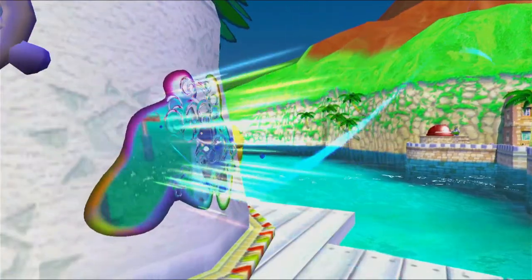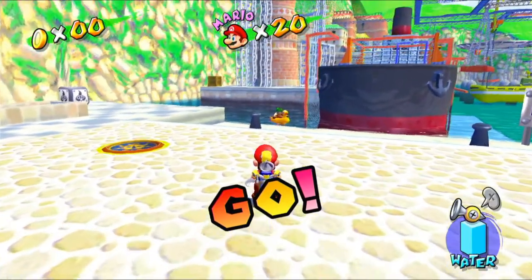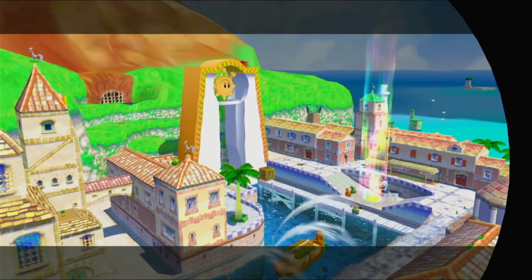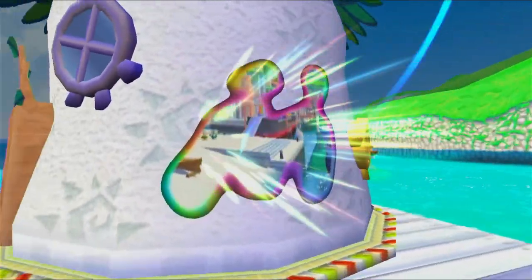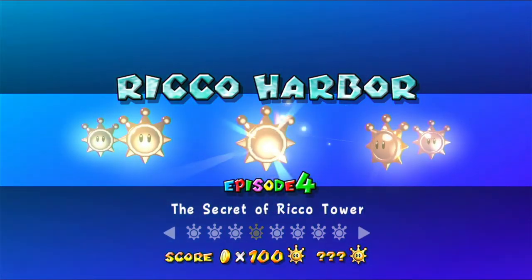Hey everybody, it's Bluto and welcome back to Super Mario Sunshine. We're gonna go get the last shine in Ricco Harbour, which is the tower secret. No, that's the wrong one — I know exactly what I'm doing. I don't think I can access the tower in this one because there are bars in the way on some mission shines, but after we've got that we're probably gonna go to a different level. It's episode 4, okay, I can work with this.